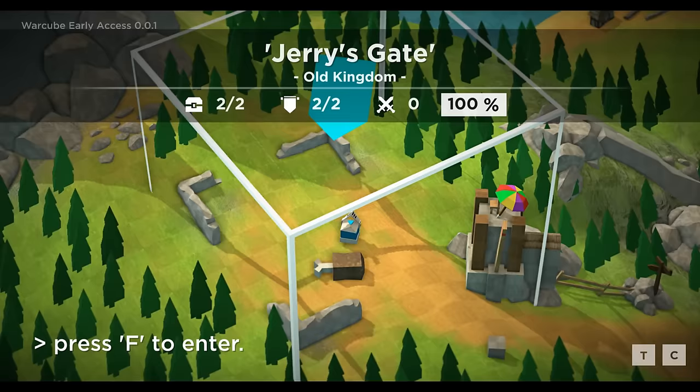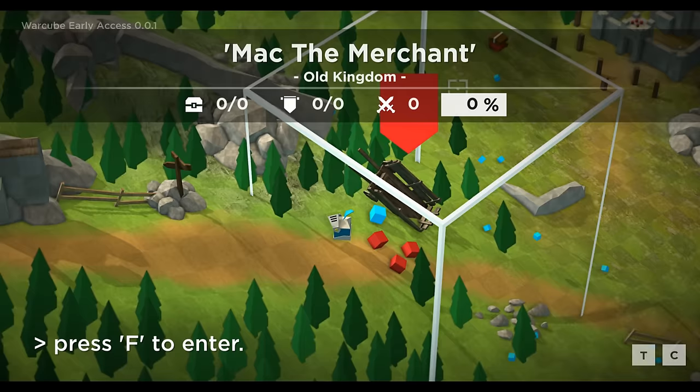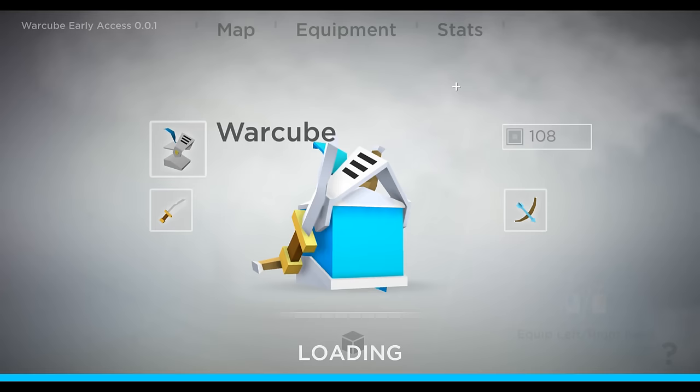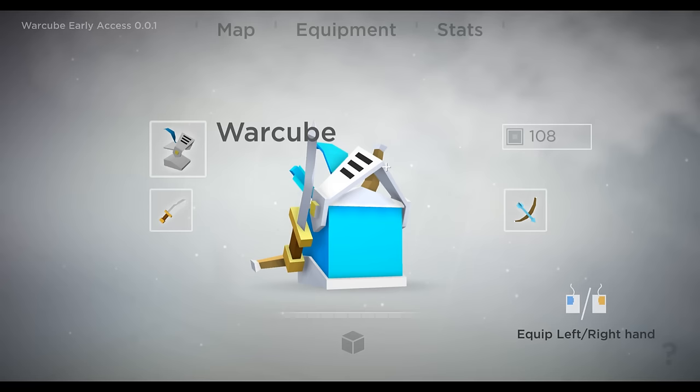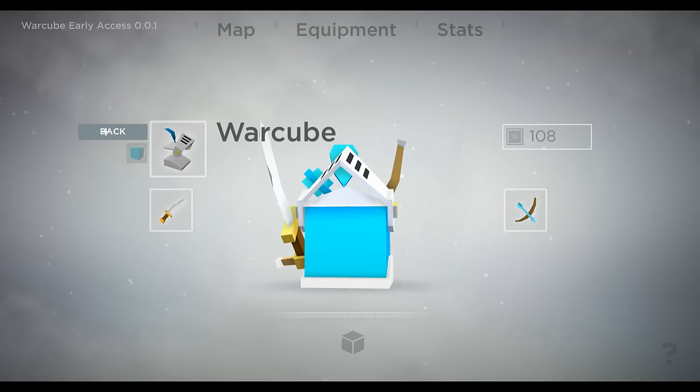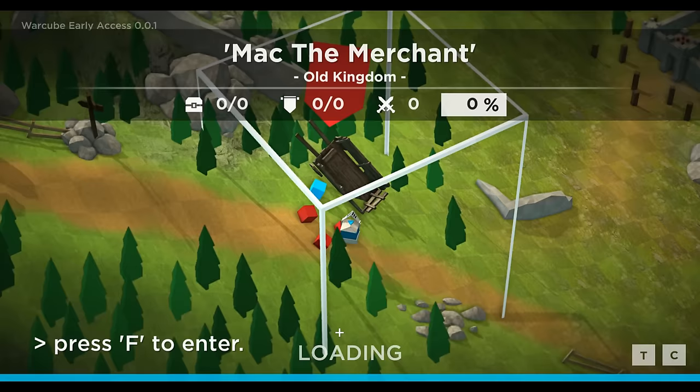We got to go find things around the map and do things as we go along. The next one is Mac the Merchant. Let me look at the character page first because I haven't seen this yet. Here's my character - very in-depth, he's a beautiful little square with no face. I've got my bow, arrow and armor on. I don't know what I just did. Let's not break anything - let's just go out of there. It's just a character menu, not that in-depth. Anyway, Mac the Merchant, let's do this thing.